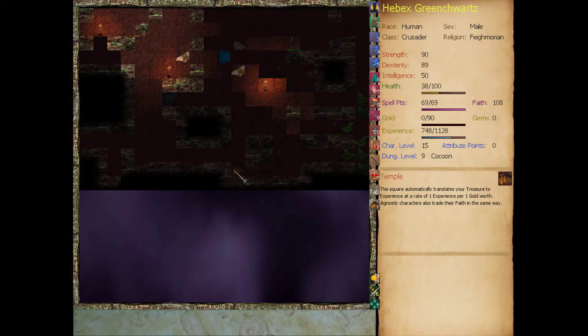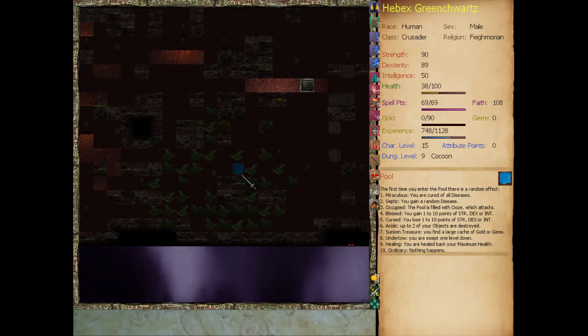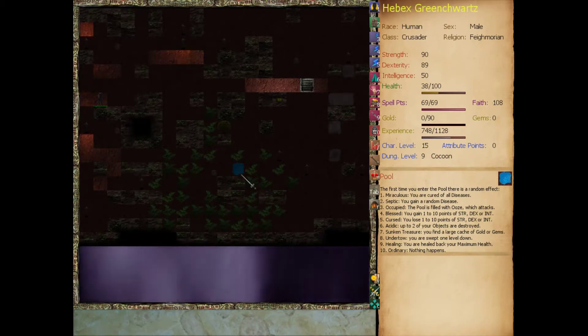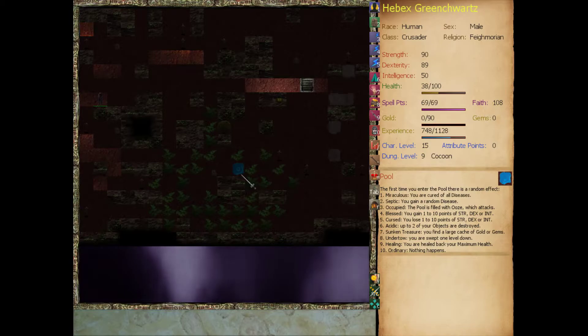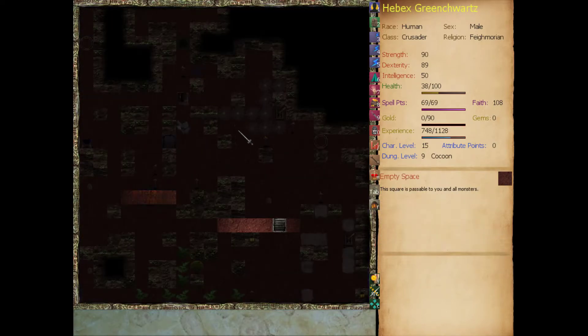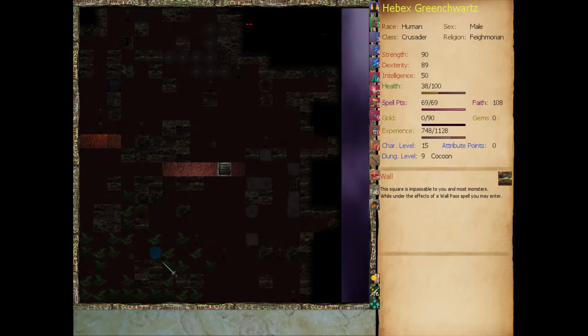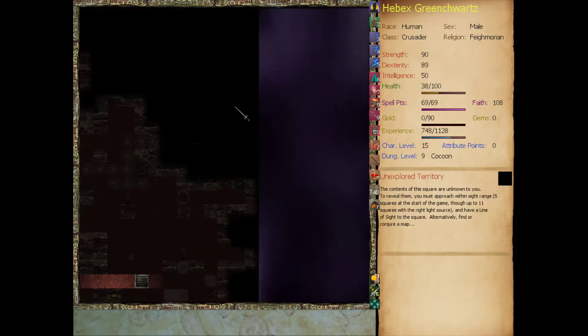Any more treasure to pick up? We could go into here, but cured of all diseases wouldn't help us. Gaining a random disease might not hurt us - we have disease resistance. Filled with an ooze would suck. Blessed we'd gain 1 to 10 strength, dexterity, or intelligence. Curse we'd lose it. Acidic we'd lose two objects. Sunken treasure would be nice, but I don't think we're going to risk it right now. Pool is too dangerous - there's a mage skill called history which can help mitigate the negative effects, but we don't have it. I think we're ready to leave.